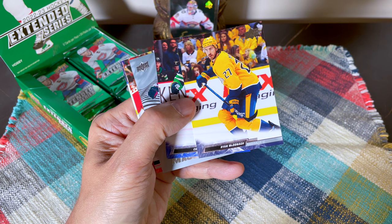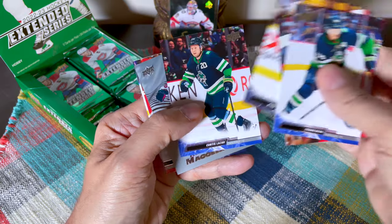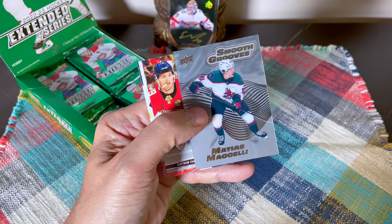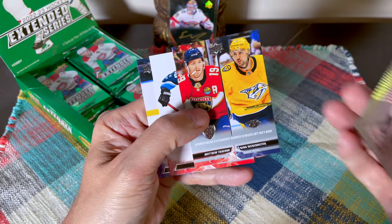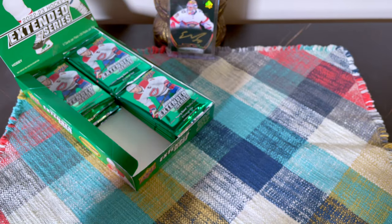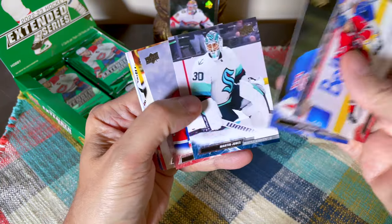McDonough is top four all-time in plus-minus for his era — said the kid! The other two are Bergeron and Marshall if you're curious. We have the Michelli Smooth Grooves — this is a beautiful acetate plastic-type card. And there's Maddie Kachuk. Wallstrom — Ollie Wally — but that's not the penalty box version.